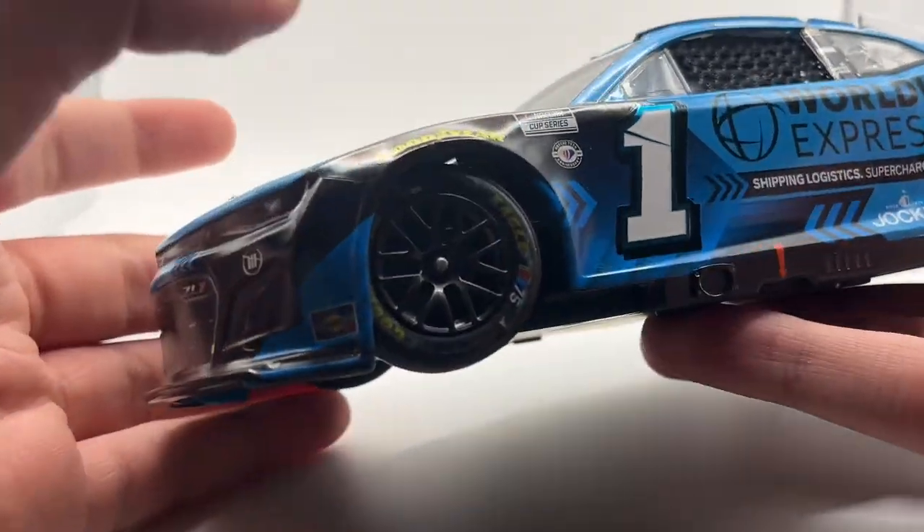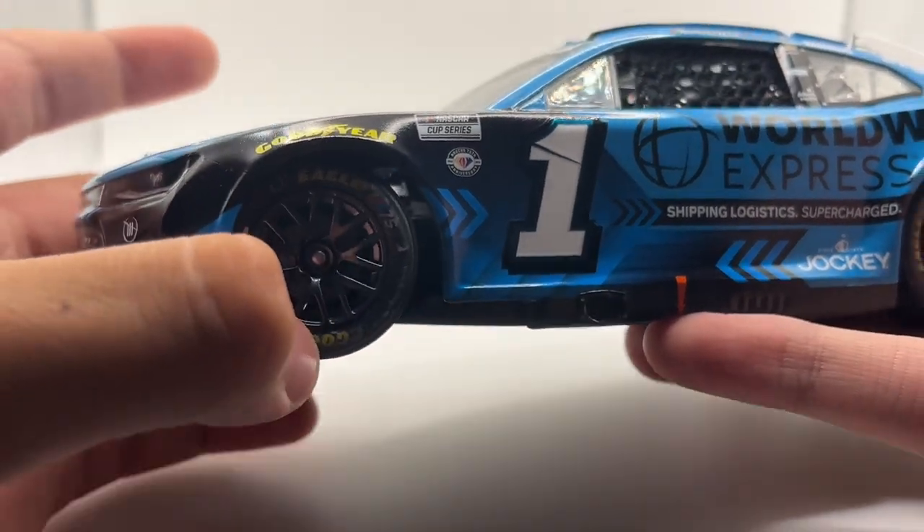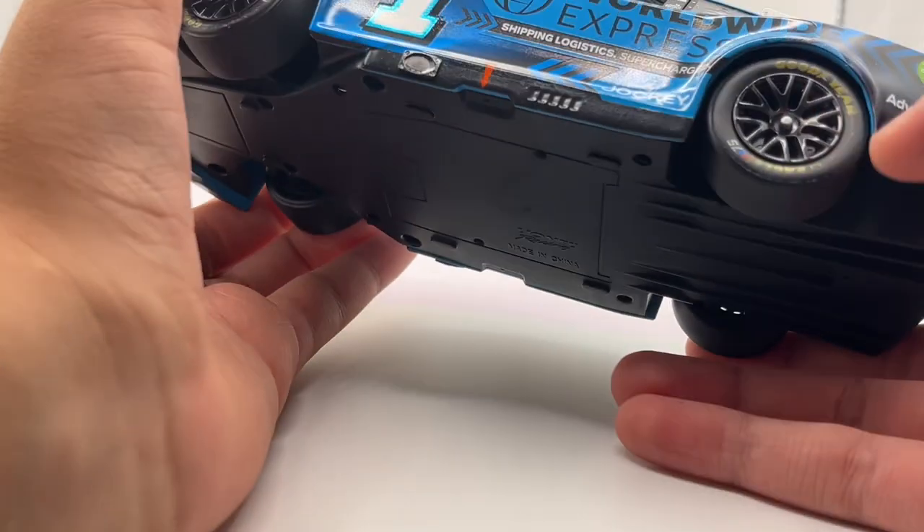As you see, the 75 logo on the wheels — that is a special thing they did at Phoenix this year, the last race, for the 75th anniversary.